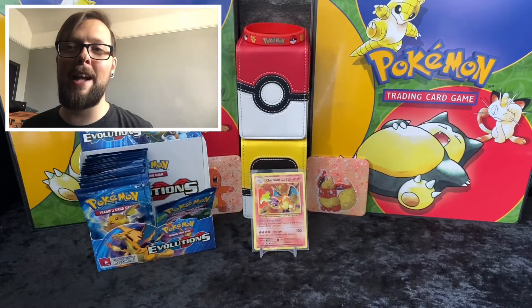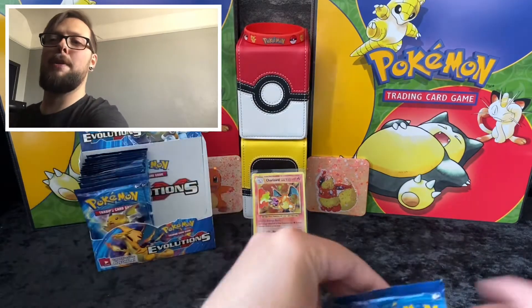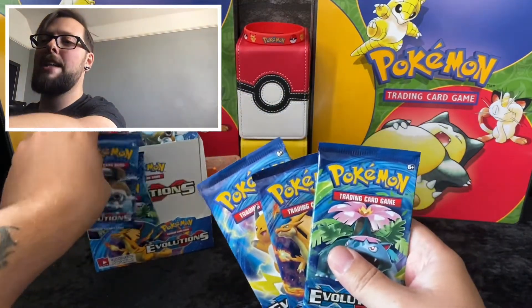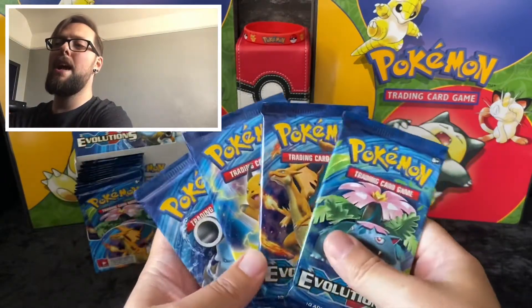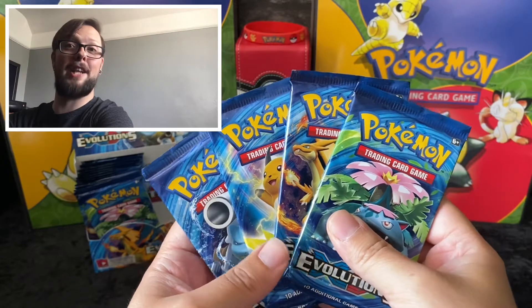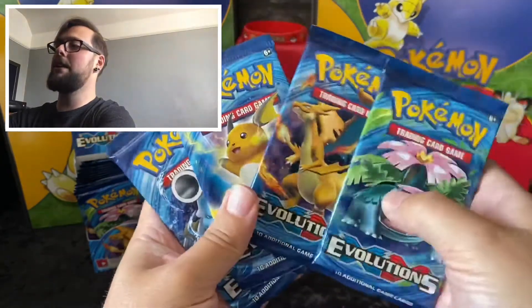Team Rocket Tom back at the rocket hideout — we are doing an Evolutions booster opening today, the full art set. As per usual, every Saturday and Sunday I do these, so make sure you tune in. I do giveaways or tin openings every other Wednesday, so check that out. We've got Venusaur, Charizard, and Blastoise.